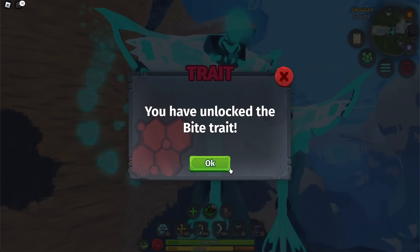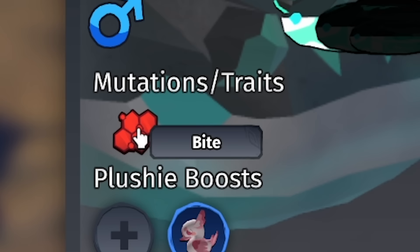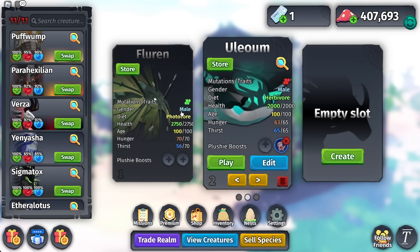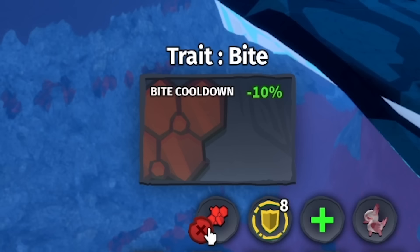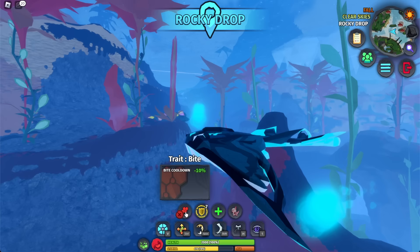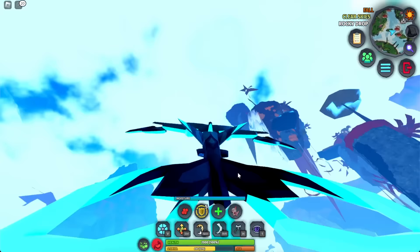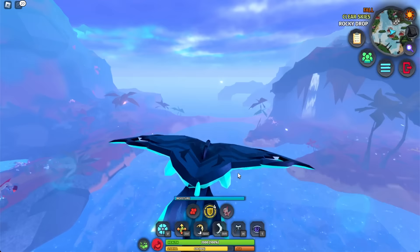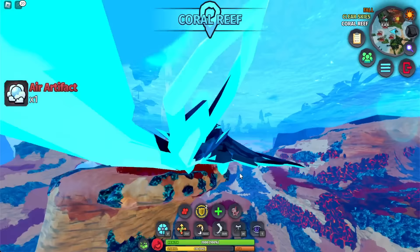Different traits are a new thing, and this one in particular is the Bite trait. These traits were added a week ago and now we've got new ones. The Bite trait sounds really really good — Bite cooldown minus 10%. That is overpowered. If you get that on a high-damage creature, you are literally unstoppable. That is insanely strong and absolutely breaks Creatures of Scenario. I like this a lot so far.